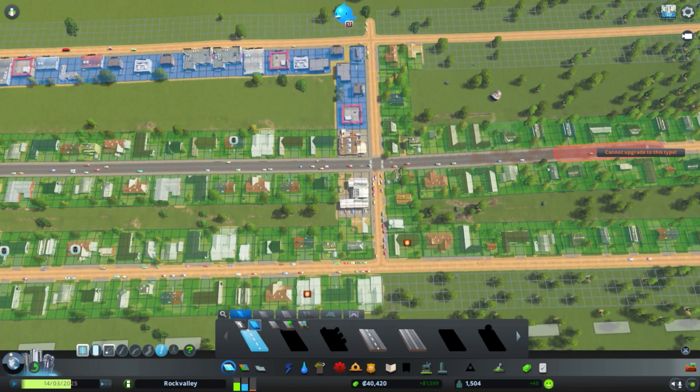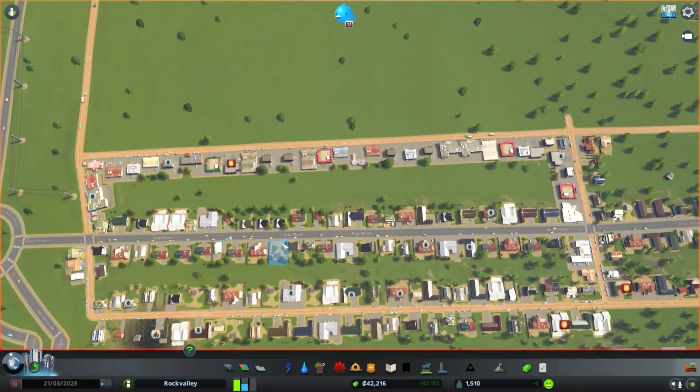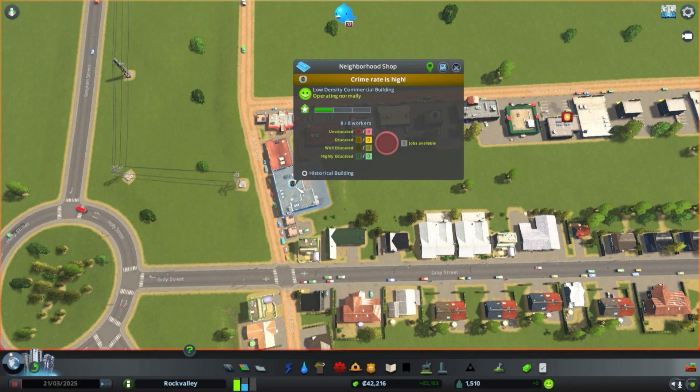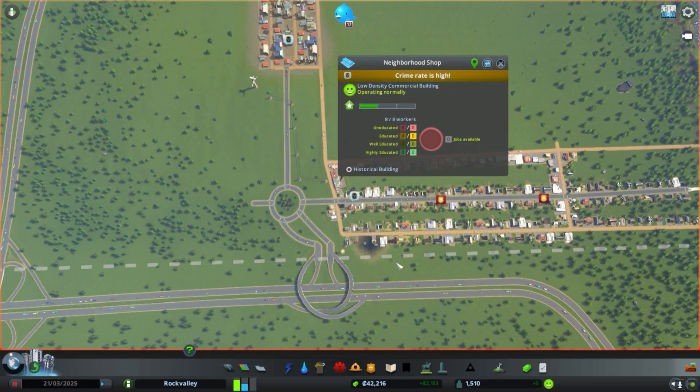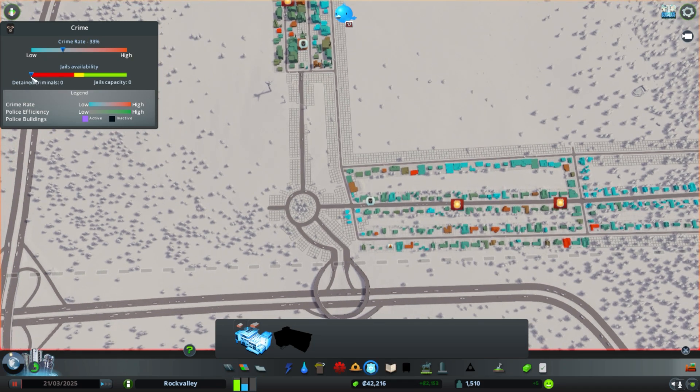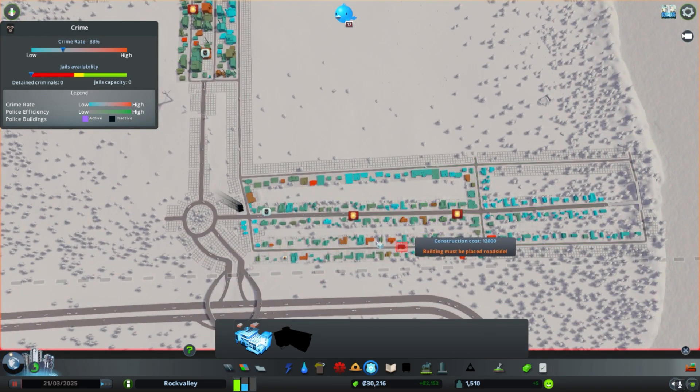I can see now that I have some citizens complaining. If you click on the building, it says crime rate is high. The reason for that is I have not yet put any police departments in. When you click on the police department icon, it says jail availability is zero — meaning I have no police station. So let's put one in right now in a location where it can serve both the residential and industrial areas. Then our citizens will be happier.